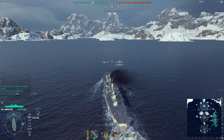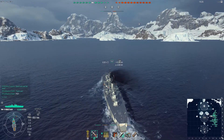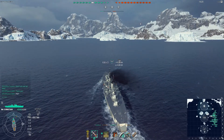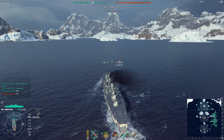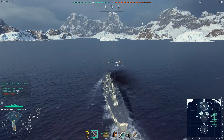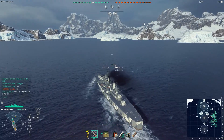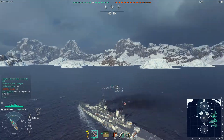New Orleans as well with radar, and Lo Yang, a little pesky thing. So we're on Islands of Ice, we've got A, B and C cap. I thought I was going to go around on A but it looks like the team is more concentrated on C and B, which is absolutely fine on this particular map. But I just thought I wanted to get the cap in myself.